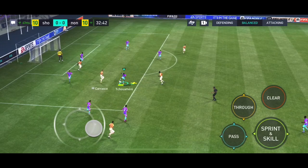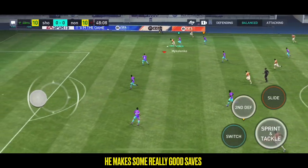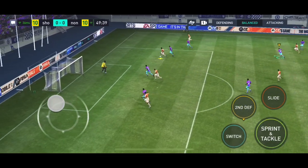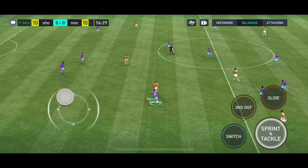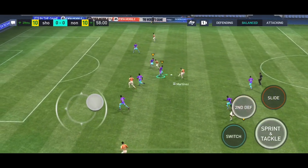Struggling to get it away. Now, what can they do from here? Tempere — can he give them the advantage? And foiled only by the crossbar! Good defending at the end, and danger averted for now.